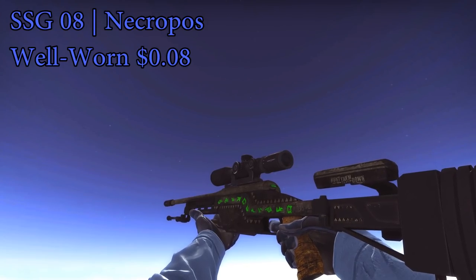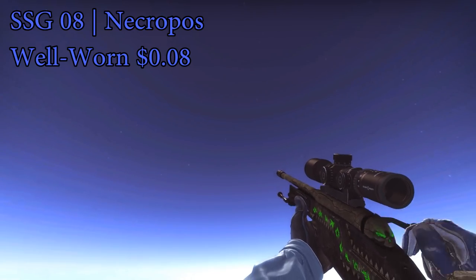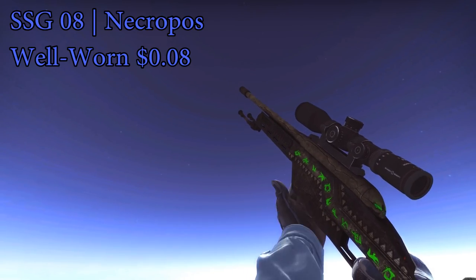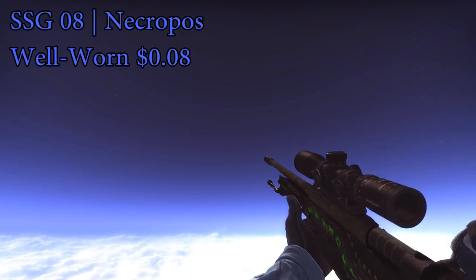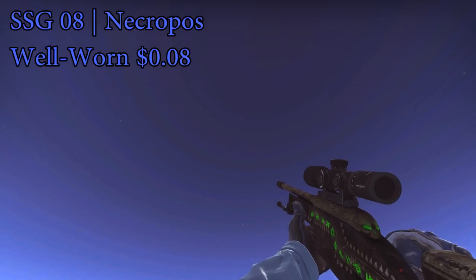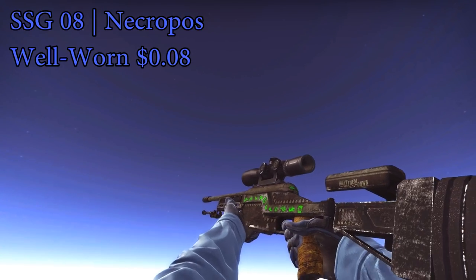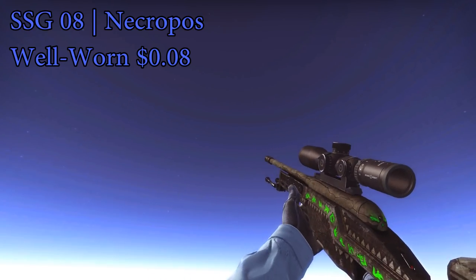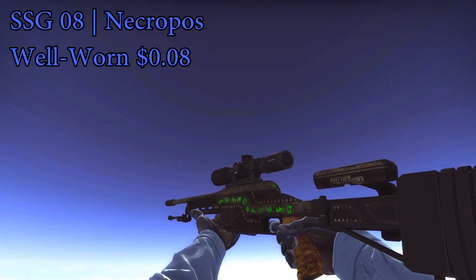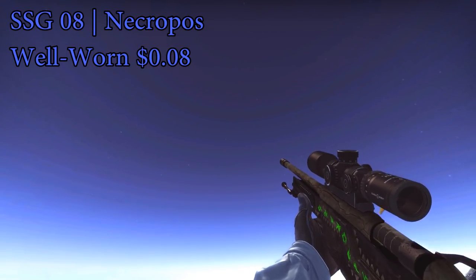For your SSG or Scout skin, I would definitely go for the Necropost well-worn. The well-worn one was the cheapest for me — you can try field tested, well-worn, or even battle-scarred, whatever you want. Either way, just get the SSG Necropost in the cheapest condition. It just looks really sick with the whole green print over it. It's actually a pretty cool Scout skin and definitely the best for the price.